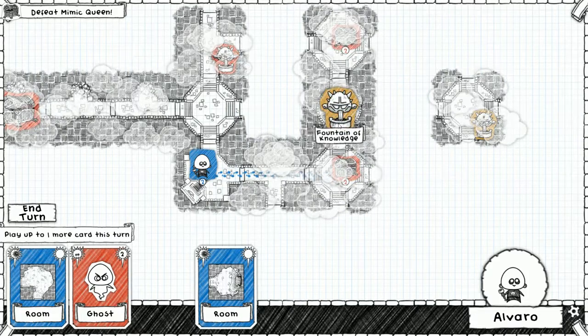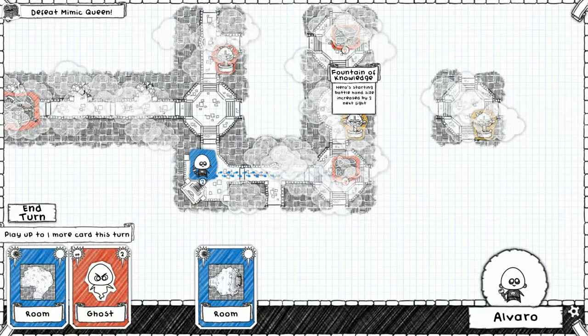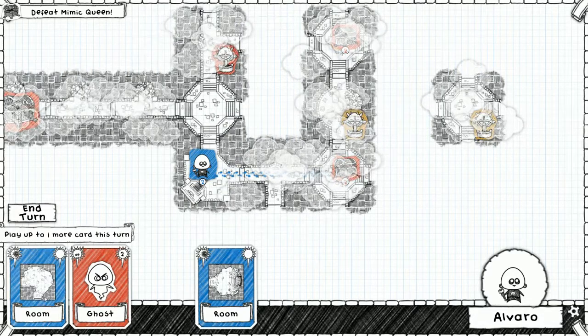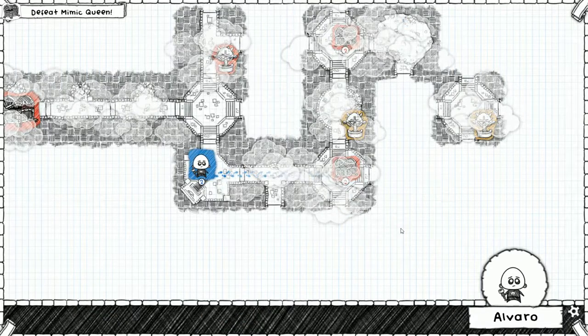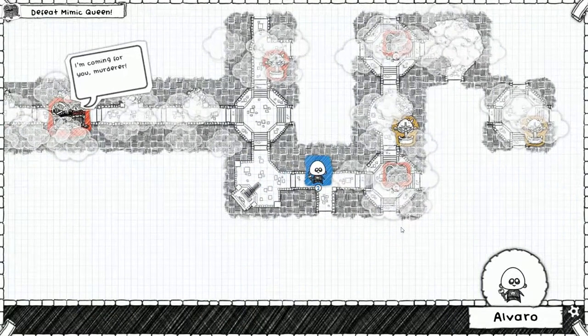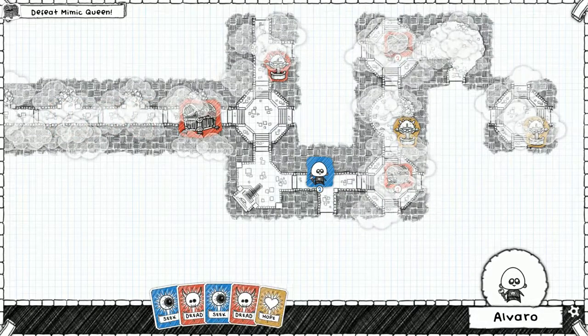The fountain of knowledge! All right, it gives us an increased battle hand by two - that's good, that means we get two more cards when we start. Keep it moving, shouty. Oh, we would stop in one room - okay, we're gonna have to fight this and run up here.